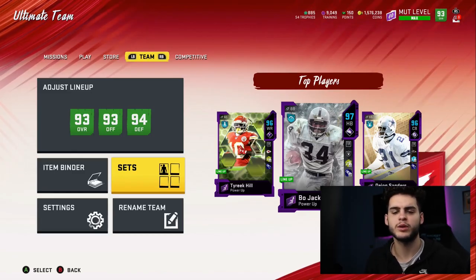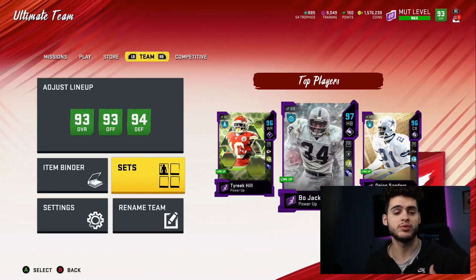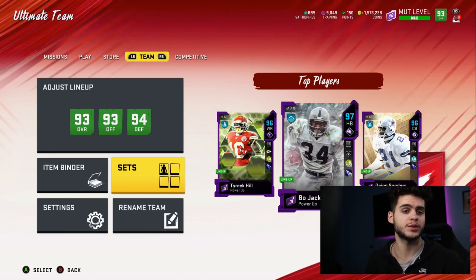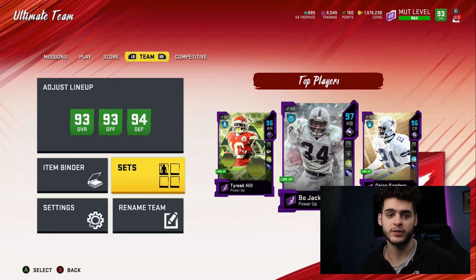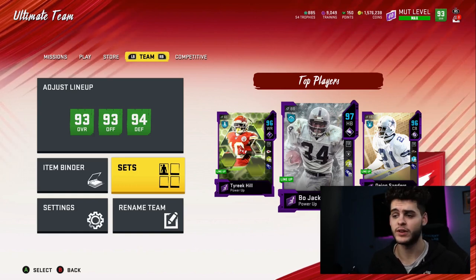What's going on everybody, it's Poodle back with another Madden Ultimate Team video. We're going over the best method in Madden right now. I did a similar video with the Tyreek Hill set, but I'm re-updating the math for a different set because there are now two sets available. Tyreek Hill's set was different since his cards are more expensive, so this set should be cheaper.